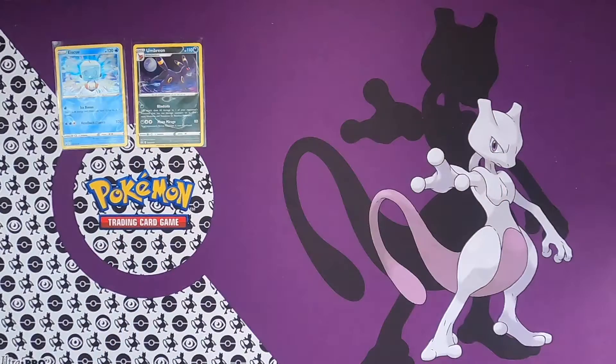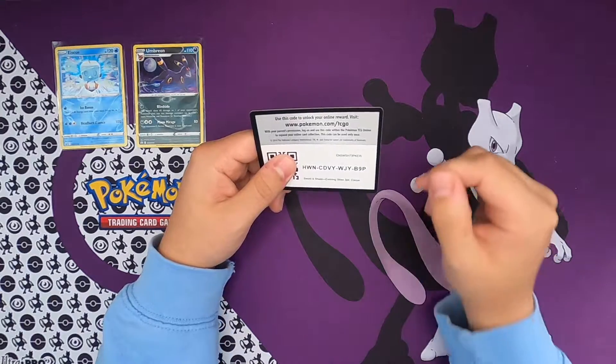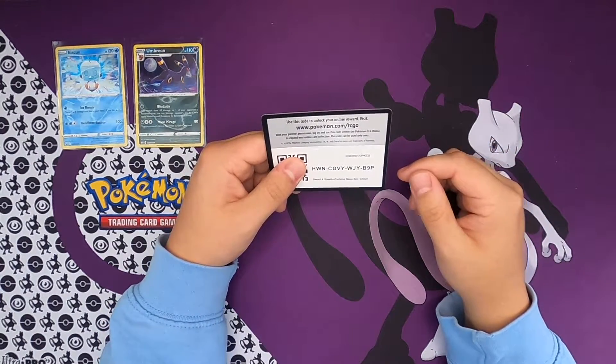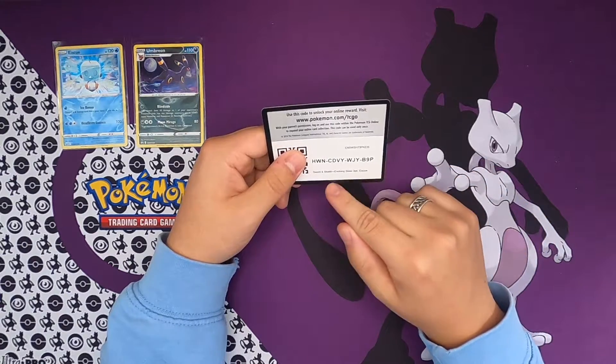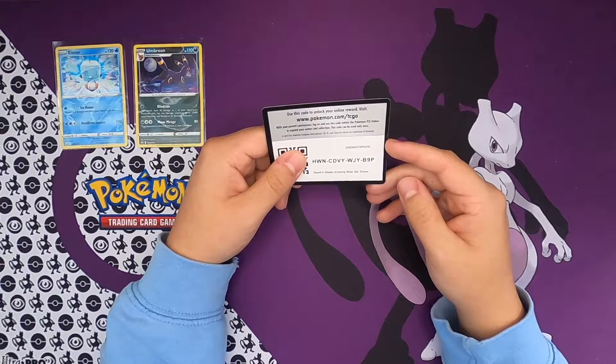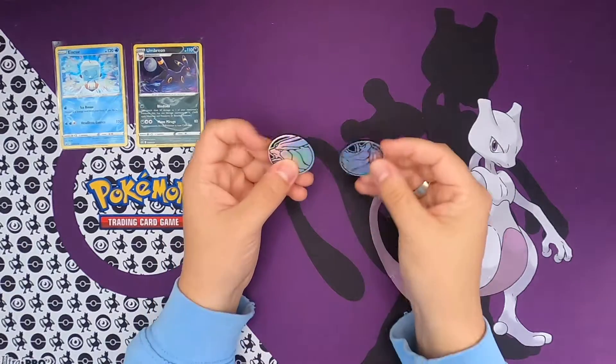I'm going to sleeve these up. I can see that they call these Sword and Shield Evolving Skies three pack ice cube, so I guess that's just what we're going to call them. And then we got two Suicune coins.